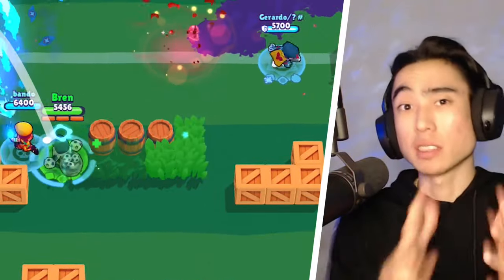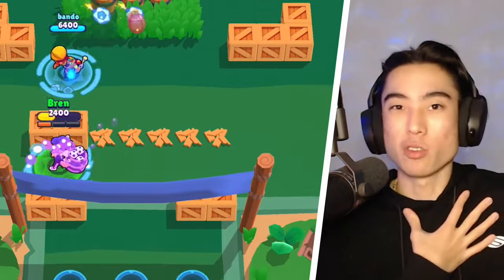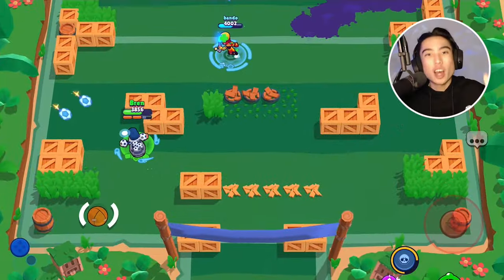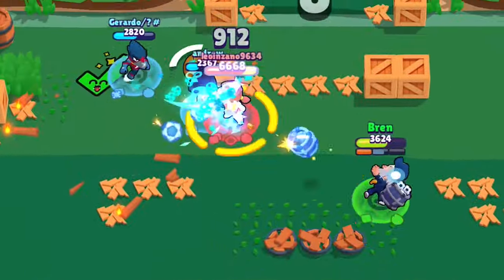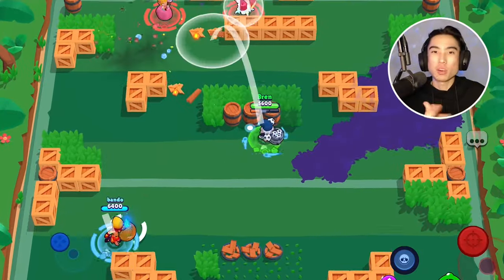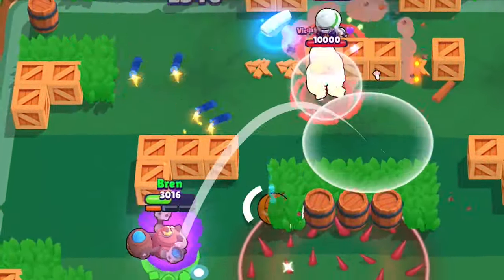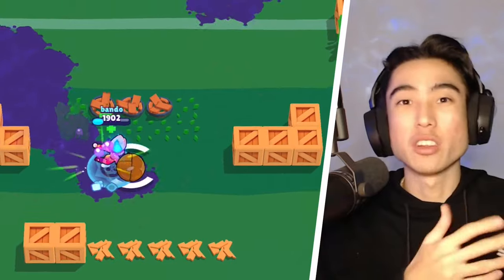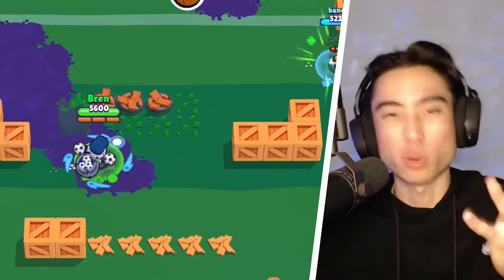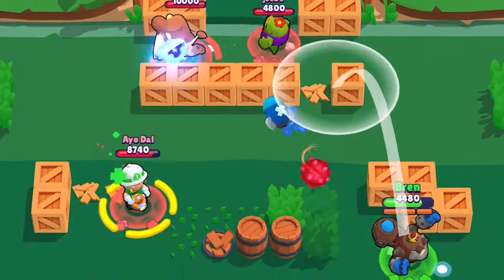Realistically, if you're not in that top one percentile of Dynamite players who main him and are very good with Dino Jump, you should be using the Demolition Star Power instead. With Demolition, Dynamite's super deals 1,600 more damage. It's pretty straightforward — you just get the extra 1,600 damage whenever you use your super. This helps you get down more enemies, changes a lot of engagements, and is just more consistent and reliable than having to practice Dino Jump. Demolition will 99% of the time be the better star power, and it pairs very well with the Satchel Charge gadget — stun them, then use your super for extra damage.